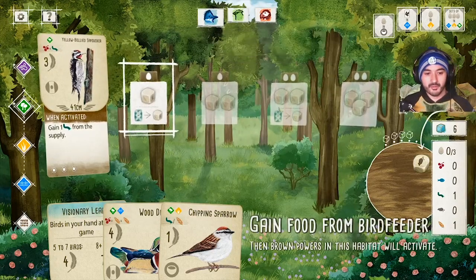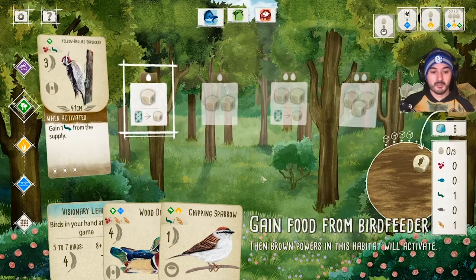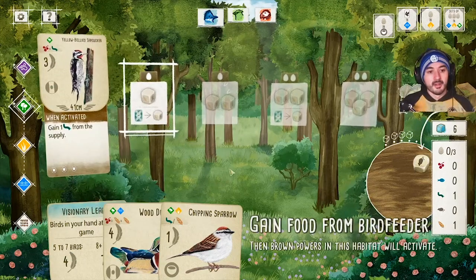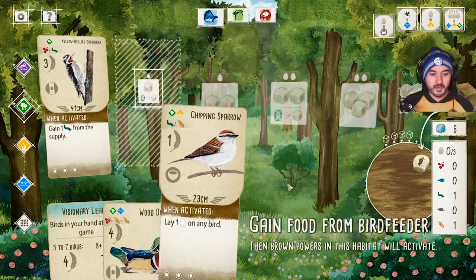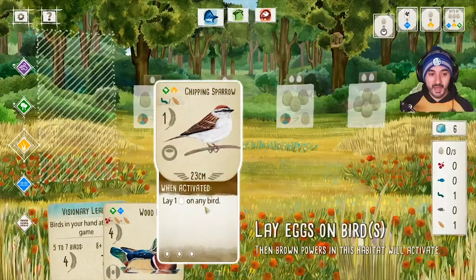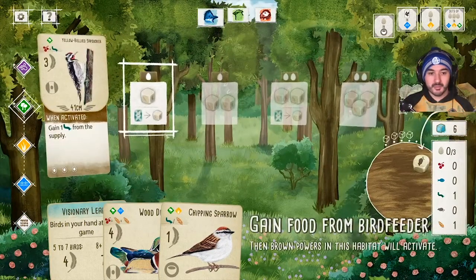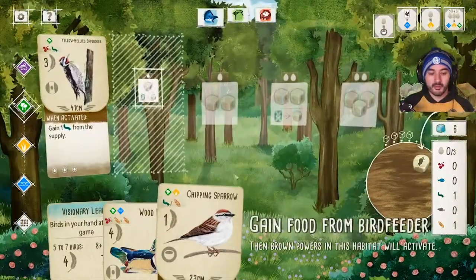Green and red players both gained food to start, which makes me think they're going to play some big scoring birds. Generally the birds with the best effects and highest scores require a fair bit of food. Now I have the food to play the Chipping Sparrow, but I don't have the eggs required unless I play it in the egg-laying biome for free. I like the thought of playing it in the forest biome, though, because every time I gain food I'd also be able to lay an egg.